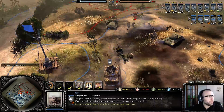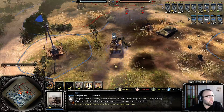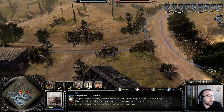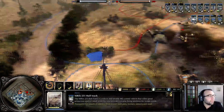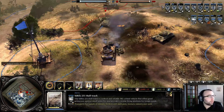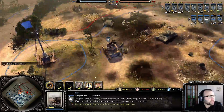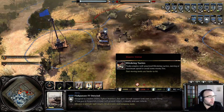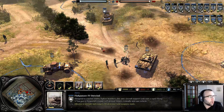Especially against conscripts. If you're against shock troops, that's fine — shock troops don't have any anti-tank capabilities. So if you see shock troops, send your Ostwind and your half-track with flame projectors. The Ostwind and a half-track with flame projectors are very effective against shock troops — as you can see, it killed a lot of men very fast.